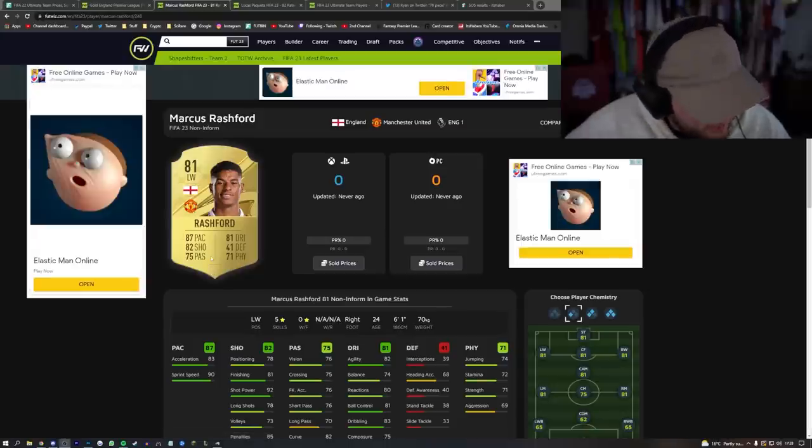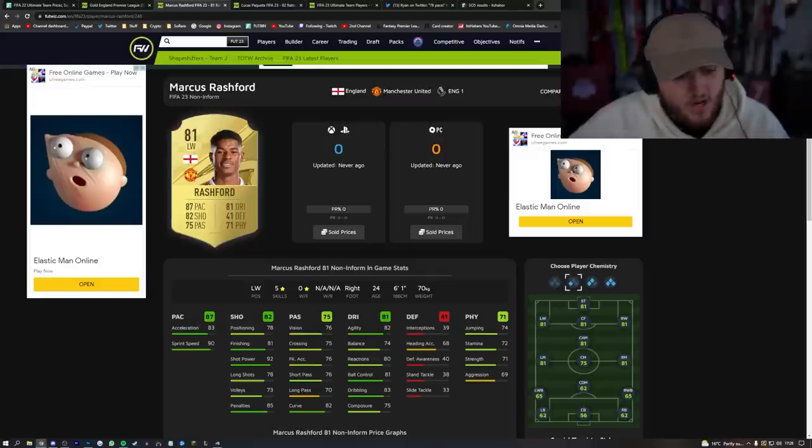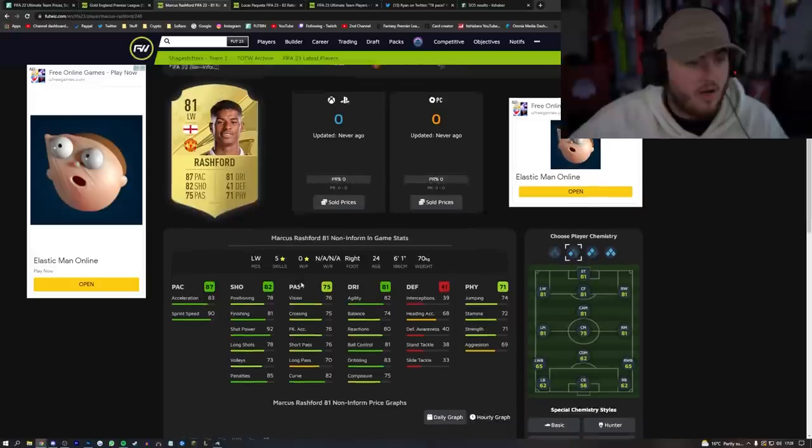Zero star a week for it's kind of harsh for Rashford — I felt like he deserved at least a one star. We don't know his work rates, but I'd imagine high-medium or high-low. He really doesn't get back at all. Rashford at the start of the year is always one of my go-tos. I'm a bit confused at that pace split — 83 acceleration is harsh. I feel like his acceleration is his strongest point. For a starter card, 92 shot power, 81 finishing. I can't imagine he'll be super expensive. Five star skills as well — I do like this card.